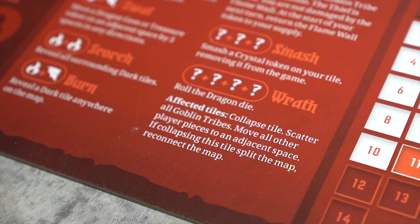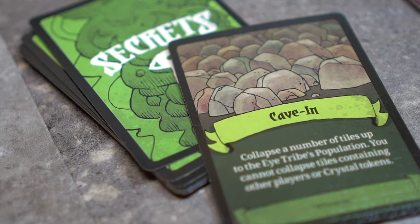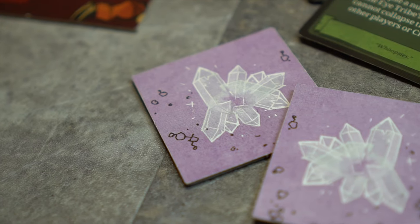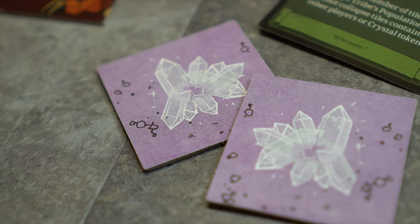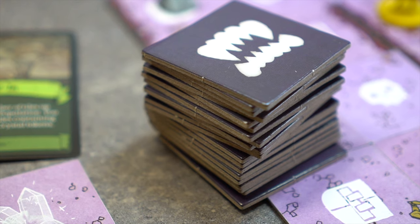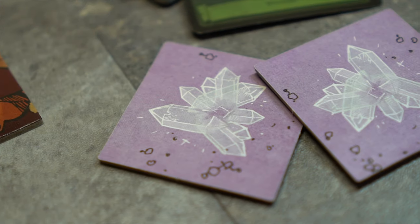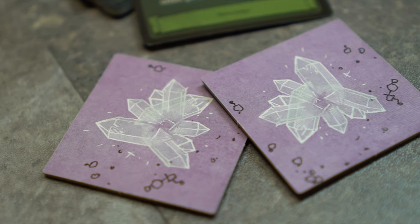Sometimes the dragon uses his wrath powers to collapse tiles, and the goblins may use cave-in during play. These work as follows: before the collapse, any collapsed crystal tiles are removed and count towards the cave's victory condition, while all other collapsed tiles are placed at the bottom of the cave tile stack. During the collapse, all collapsed tiles are removed from the game, and crystal tiles count towards the cave's victory condition.